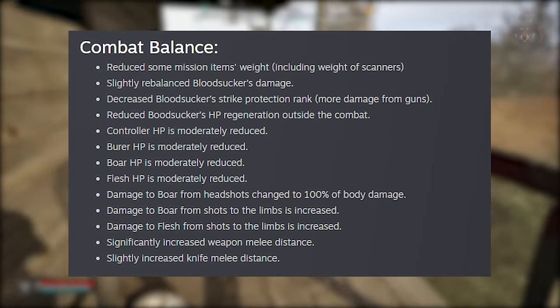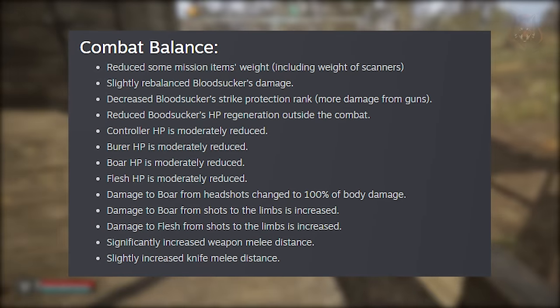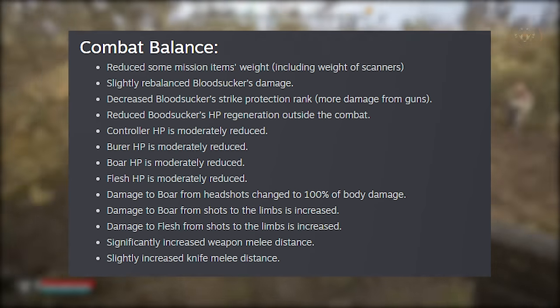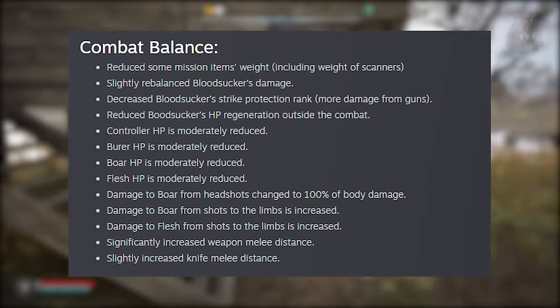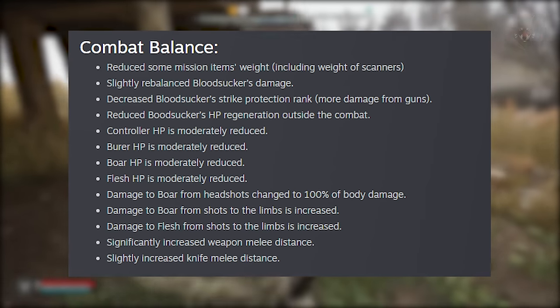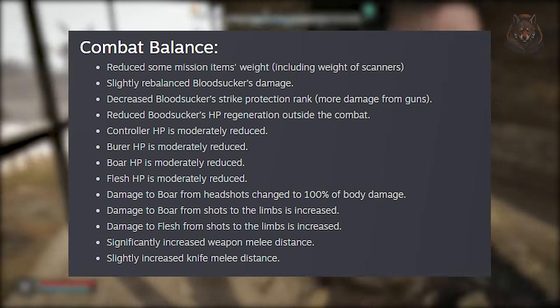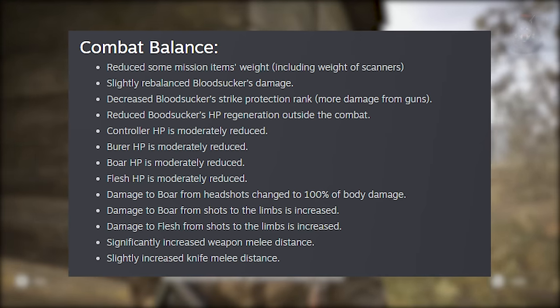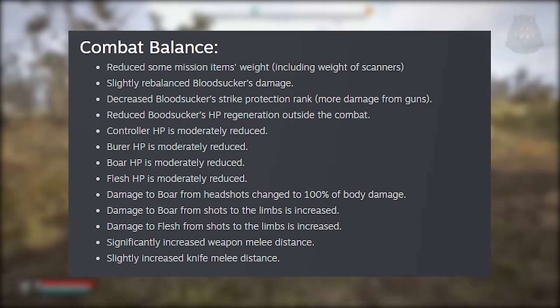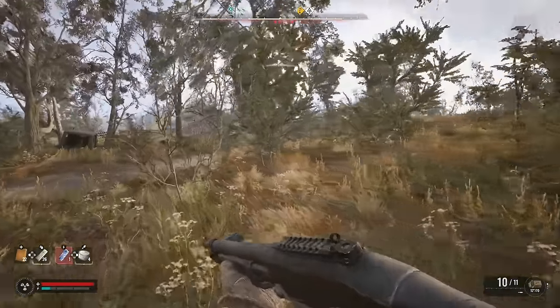For combat balancing, they've made several adjustments including changes to mutant health and damage. The weight of certain mission items like scanners has been reduced, and bloodsucker damage and HP regeneration has been adjusted. They've also made several changes to enemy health values, including reducing the HP of controllers, burers, boars and fleshes. Damage mechanics for boars and fleshes have been tweaked with headshots now dealing 100% of body damage, and weapon melee distance including for knives has been increased.